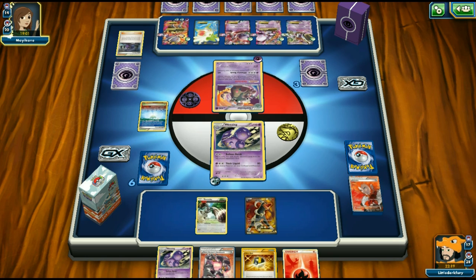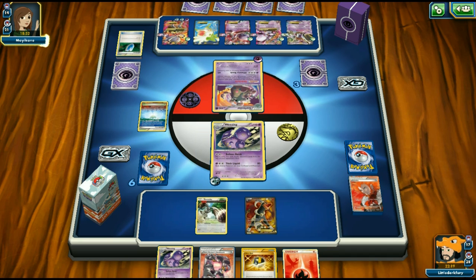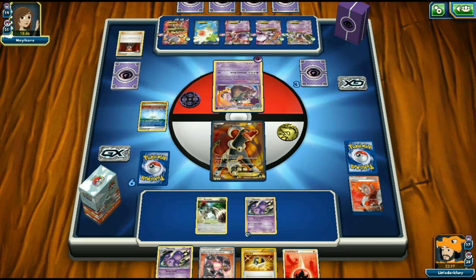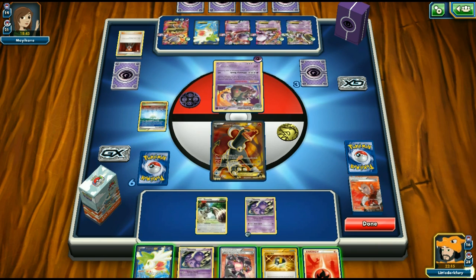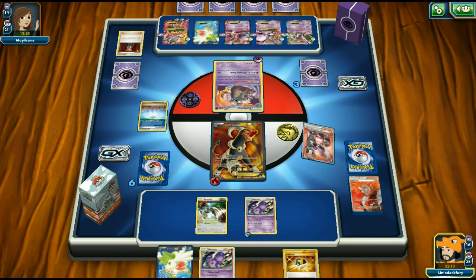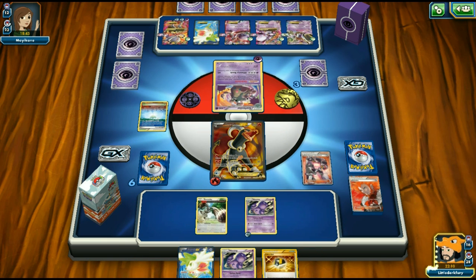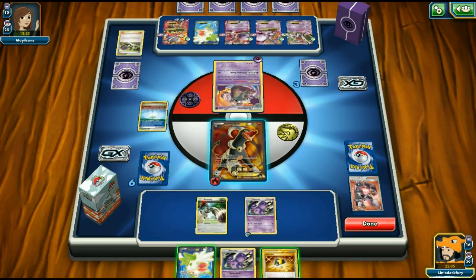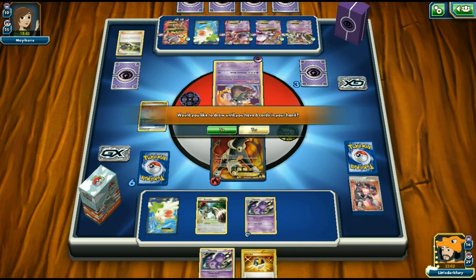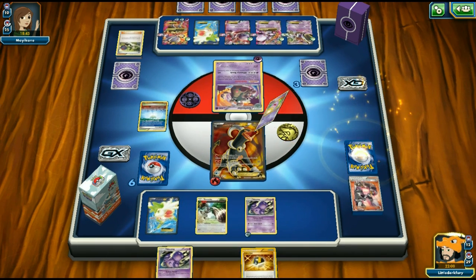Opponent probably regrets playing that Garbodor. They use VS Seeker for Lysandre and bring up Houndoom — that's fine. We get Team Rocket's Handiwork and a great hand, plus a Shaman top deck. We use Team Rocket's Handiwork and get double heads discarding N and more stuff. We play Shaman for draw.